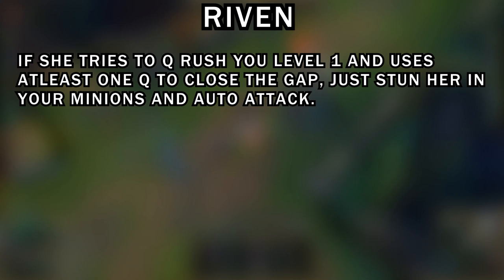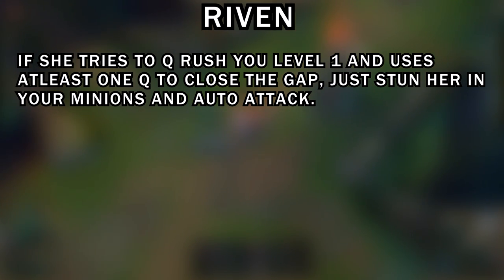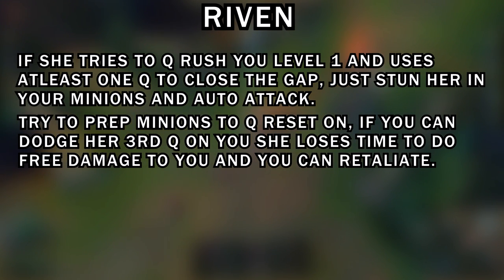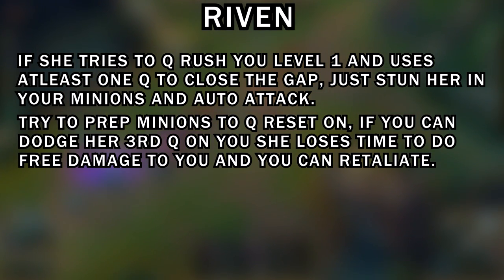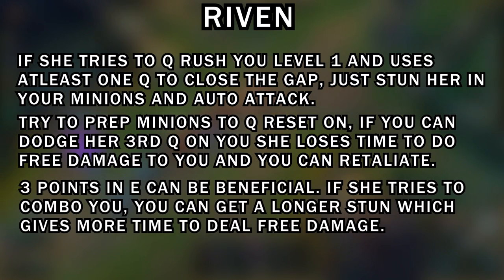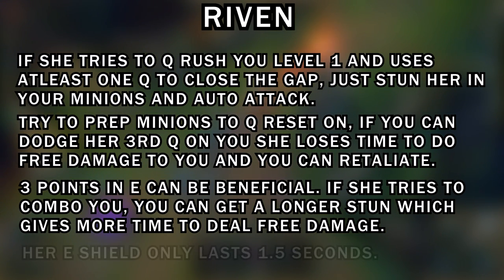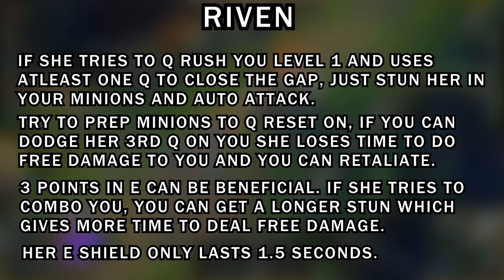Riven: if she tries to Q-push you at level one and uses at least one Q to close the gap, just stun her in your minions and auto attack. She won't be able to out-trade you with a full wave of minions attacking her. Try to prep minions to Q reset on if you can. If you dodge her third Q — the front-flip stun — she loses time and free damage on you and you can retaliate. Three points in your E in this matchup can be beneficial — if she tries to combo you, you get a longer stun which gives more time to deal free damage and retaliate effectively.